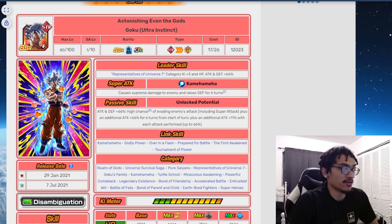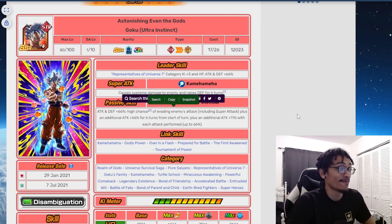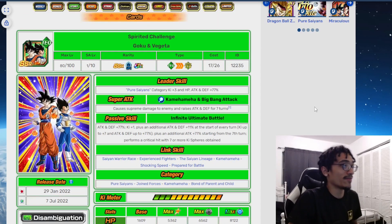Coming up next is the STR UI Goku from the sixth year anniversary — technically another usable card. He builds up 30% defense for six turns, starts with a 50% chance to dodge an additional attack for six turns at the start of each turn, and has both attack and defense buffs that build up. I'd argue this guy is mainly notable for his 50% chance to dodge.